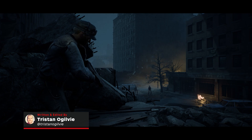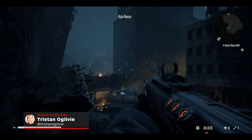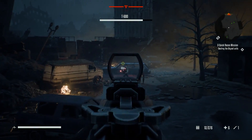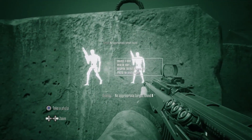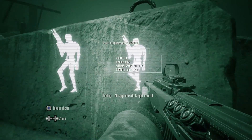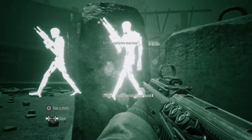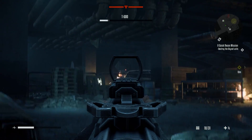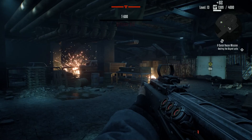When I reviewed Terminator Resistance back in 2019, I found its hapless waves of tin-can killbots made for a disappointingly formulaic first-person shooter, and yet, somewhat depressingly, probably still the best Terminator game that I'd ever played. The Annihilation Line, a DLC campaign that sprouts off from the main story's midpoint, is effectively more of the same.